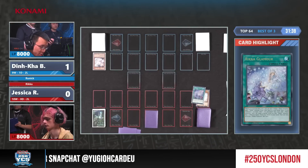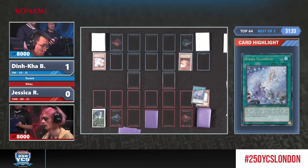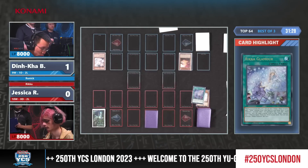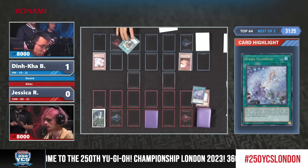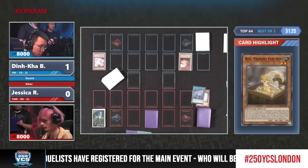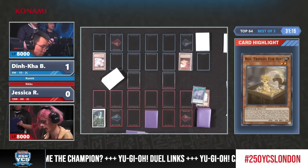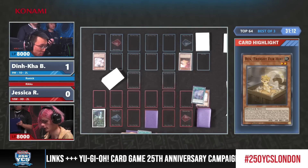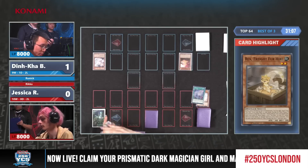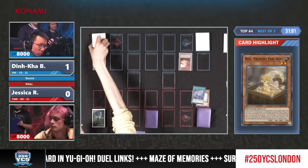That is not ideal — this could have been a bait because she did a normal summon. But unfortunately, very slow start. And we see Rex Fur Hire — Dinka drawing Rex, normal summoning to then search Rookie Fur Hire. You guys are going to witness how this deck can also function going second. We saw what it did in game one going first, setting up that powerful end field despite the Droll Lock Bird.